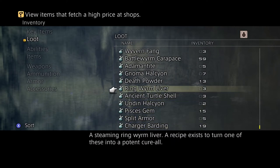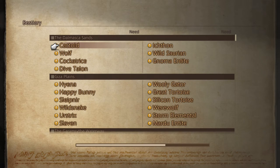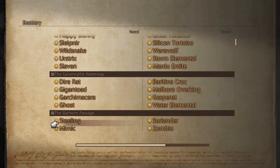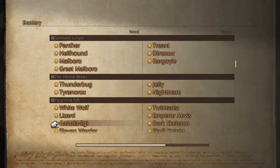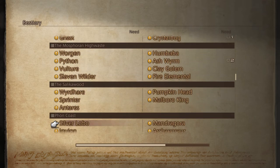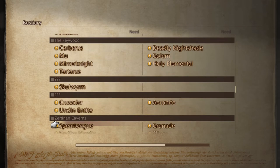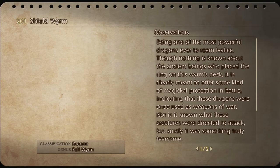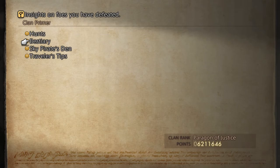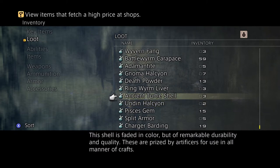For the ringworm liver, you can get it from the shield worm found in the Uplands — there he is, the shield worm in the Zerubis Deep, you can get that from him. I showed you where to get that from, and also the animantite and ancient turtle shell from those same turtles. For the unigen high colon — actually you get that from this guy here, the Saucy yet — you get the pisces from him.